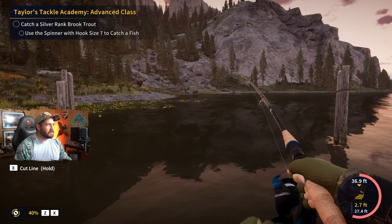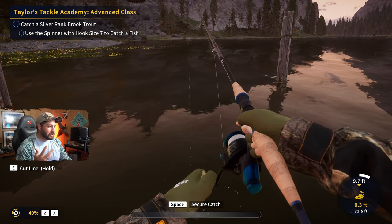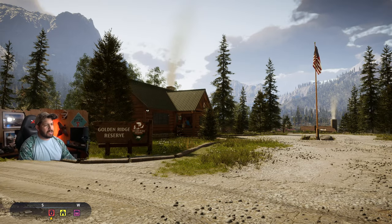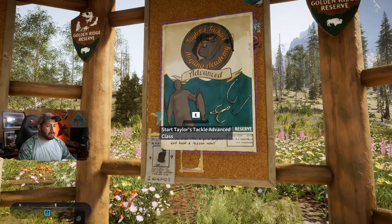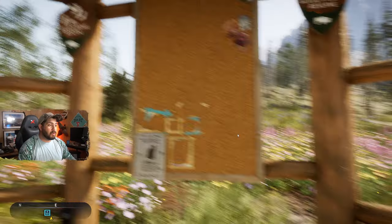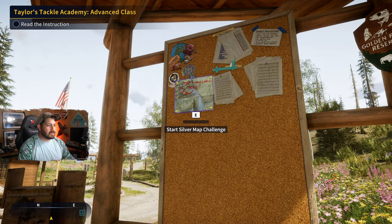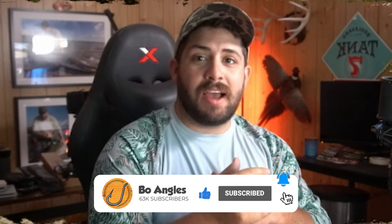It hooked up and I wasn't even unpaused yet — fish sense! That's a brook trout too, oh my god, are you joking me? Well, welcome back to the greatest fishing game channel on YouTube. We're here at Golden Ridge Reserve continuing our beginner guide series, episode three. Where we left off, we finished up Taylor's Tackle number two, and now we're getting the Taylor's Tackle advanced class where we're going to learn the basics of spin fishing. Let's grab the silver fish challenges and the silver map challenge and see if that's too difficult, but otherwise hit the like button, pack your tackle boxes, and let's get into it.